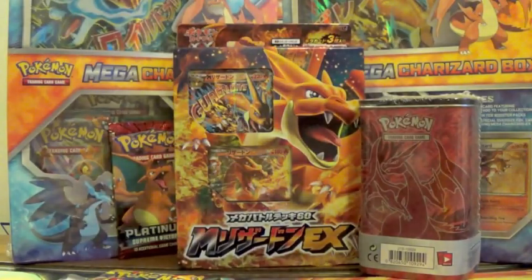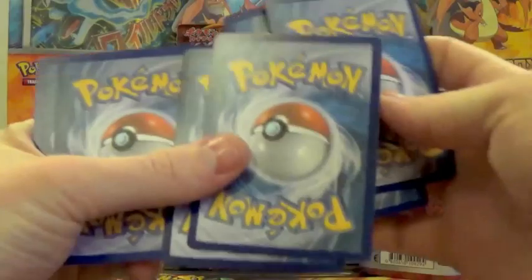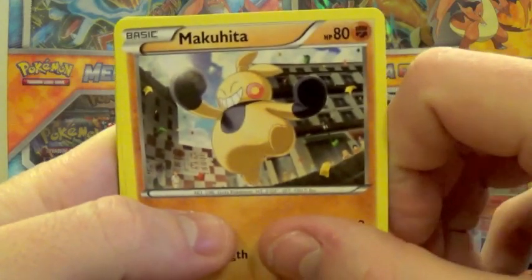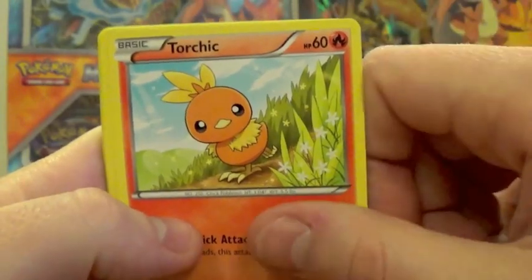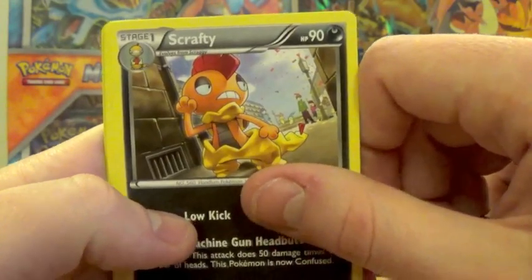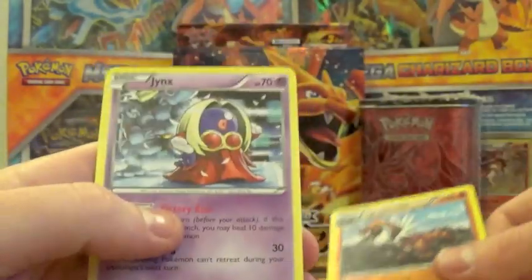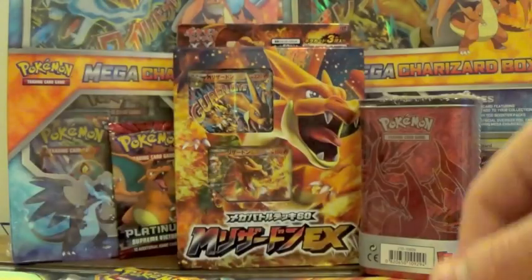Three from the back and two — let's kick this off. We start off with a Machoke, a Machop, a Pancham, Torchic, Clefairy, Sail Fossil Tyrant, Scrafty, Hitmonchan — awesome card — Tyrantrum which is a rare, a reverse holo, and a Jynx non-holo. That Tyrantrum's awesome.